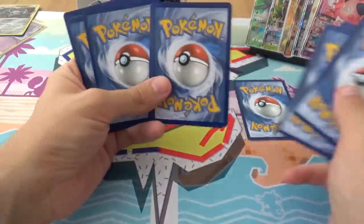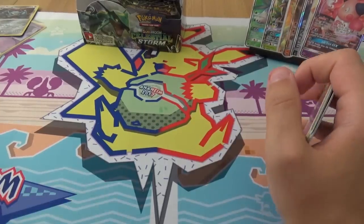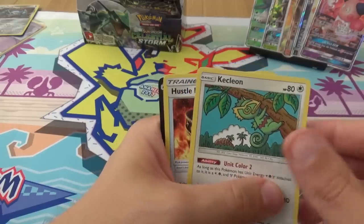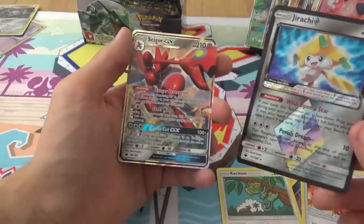That was a white code card as well. But you've had broken packs. We have Shuppit, Mudkip, Bagon, Whismur, Trico, Sableye, Kecleon, Hustle Belt, a Jirachi Prism, and a Scizor GX. Double hitter!